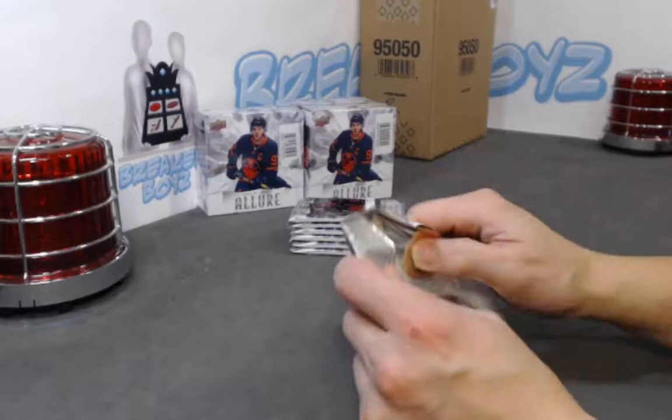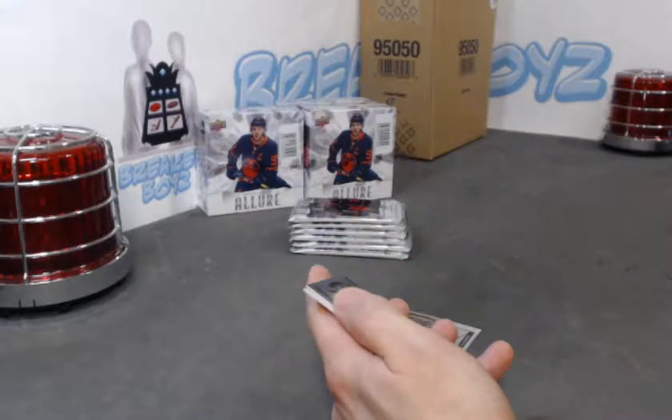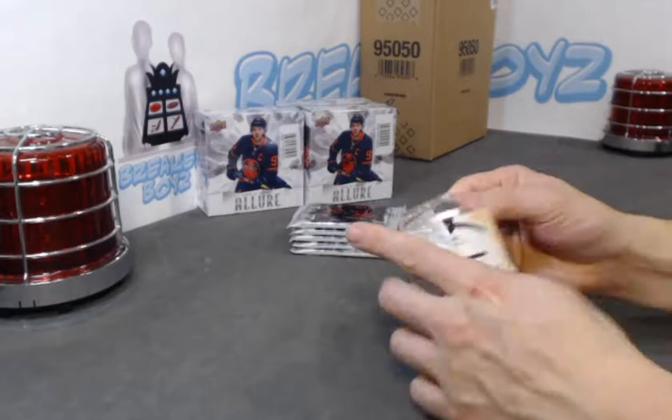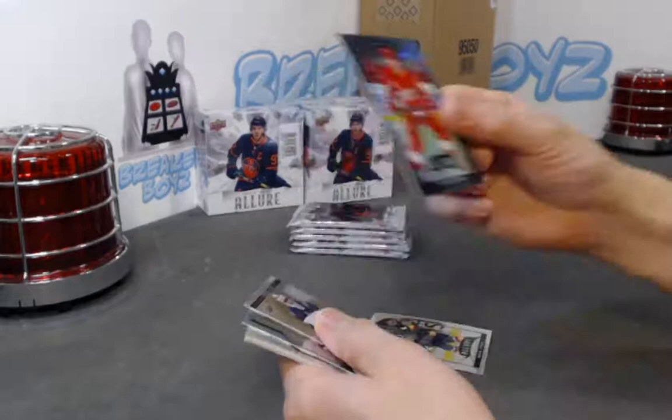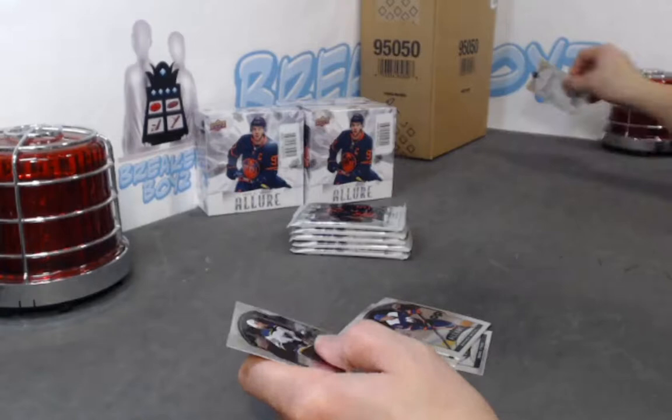We do have the SP Game Use break after this, because people are tuning in a little early — running a little behind. Nick Suzuki red rainbow, Joseph Wall double rainbow, Francouz SP rookie, Shane Bowers base rookie. We have a Dylan Larkin black rainbow, diagnostics of Hellebuyck. Liam Foody SP rookie. Nick Robertson base rookie, Nick Robertson base rookie.